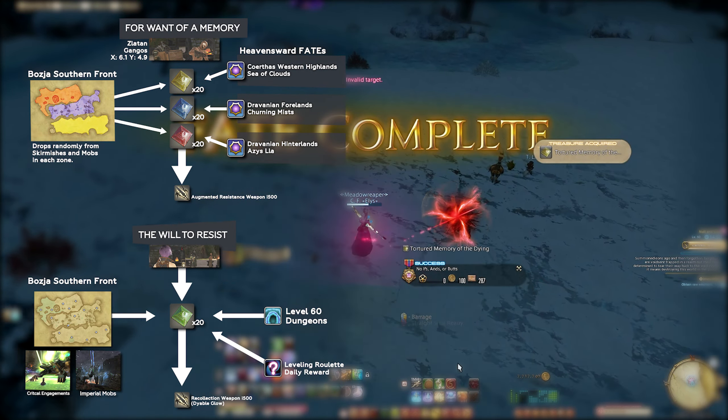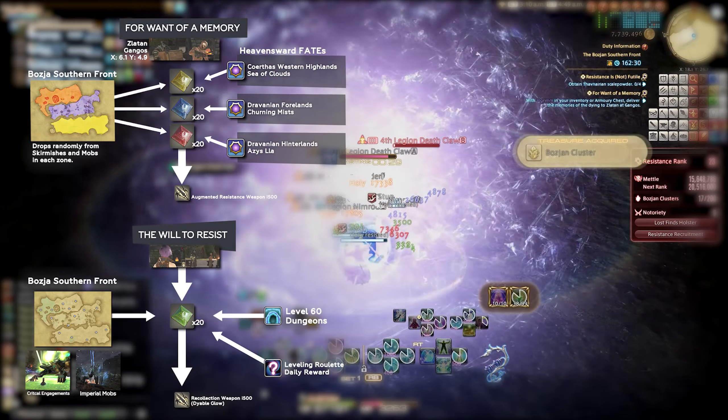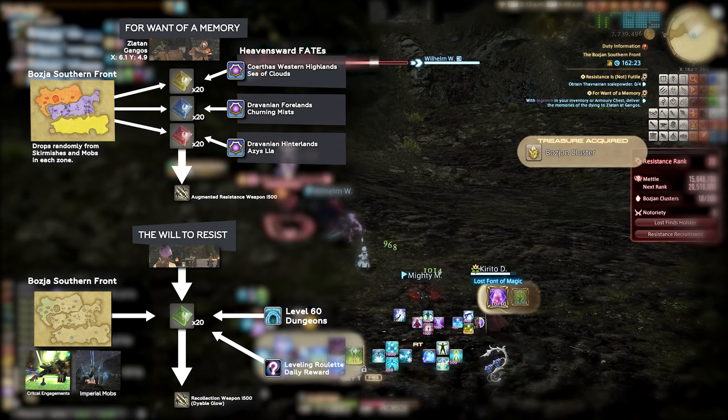The fastest farming method for all four memories at once is to join a cluster farming party in the Southern Front. In my experience playing casually on Bozja, I was able to get about two weapons' worth of memories as I earned metal and farmed clusters.